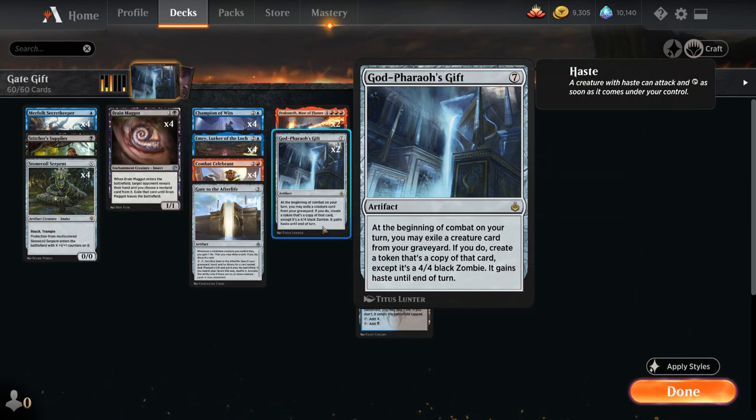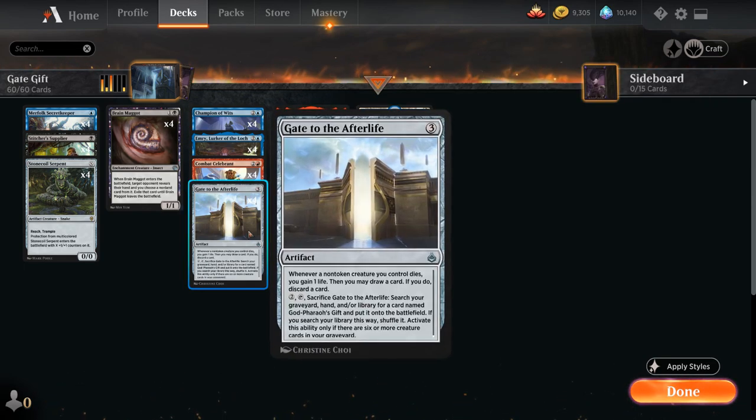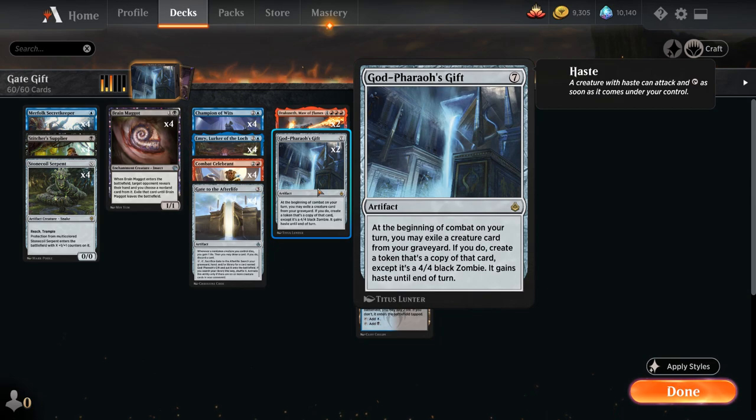So how are we getting Godfarrow's Gift onto the battlefield if it's 7 mana? Well, that's where Gate to the Afterlife comes in — the 3-mana uncommon artifact. Whenever a non-token creature you control dies, you gain one life, and then you may draw a card and discard a card. For 2 mana, we can tap the Gate and sacrifice it to search your graveyard, hand, or library for Godfarrow's Gift and put it onto the battlefield, but only if there are 6 or more creatures in our graveyard. So the goal of the deck is to find Gate to the Afterlife, fill our graveyard with creatures, sacrifice the Gate to find Godfarrow's Gift, which can then reanimate all those creatures.